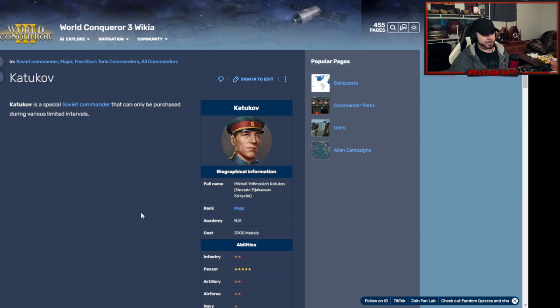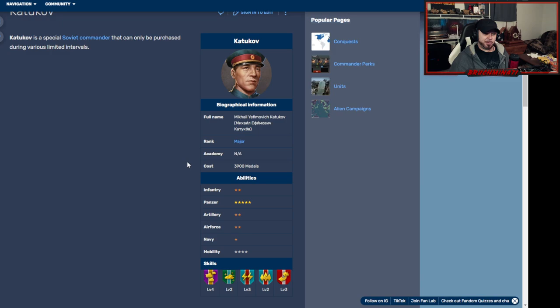Then we got another Russian bro — Kerkov — and this was actually the one I was thinking I would buy. But I haven't seen him in the shop. He looks good at three thousand nine hundred medals — I could buy him, I think I've saved back up. I'd buy him, but I want to try to hold out. If not him, probably somebody out of the academies.